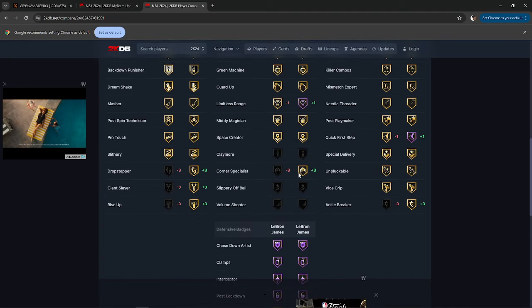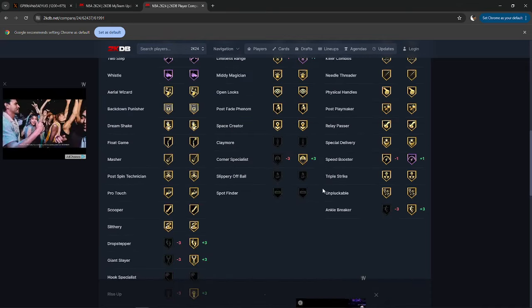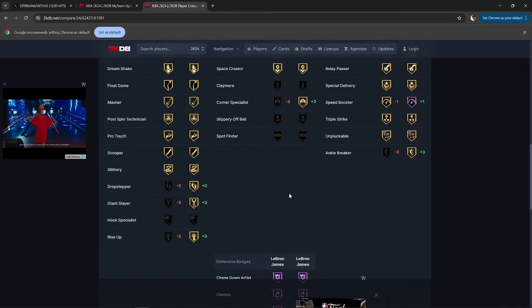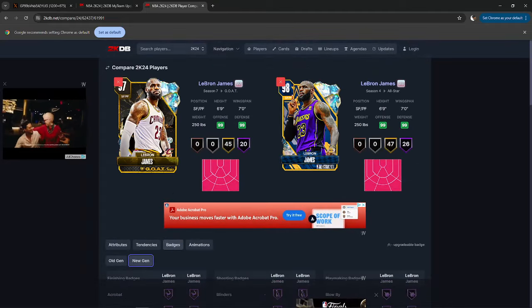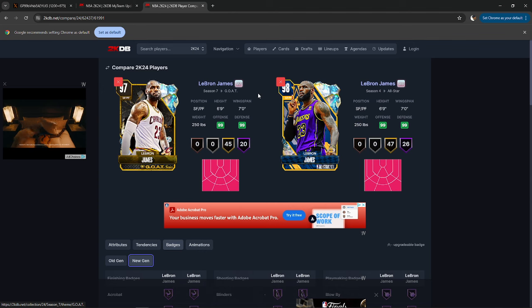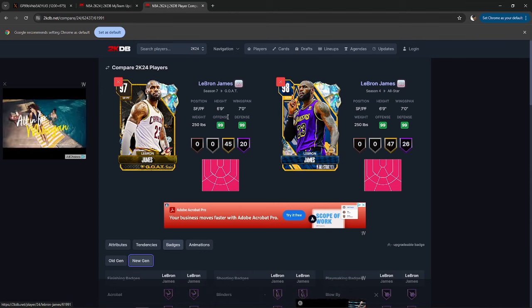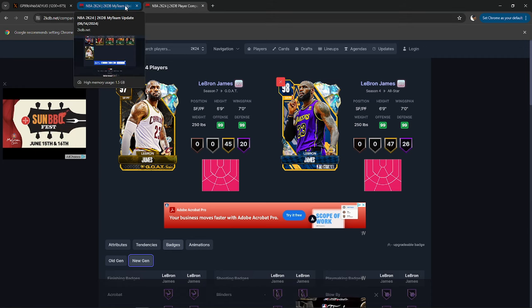Even badge-wise, he's missing corner specialist — nobody cares. Ankle breaker — nobody cares. He does have new gen. Drop step and post badges — nobody cares. All of the stuff that's important: these cards are virtually identical. Not having tray escape is a little bit of a bummer, but if you don't want that to affect you too much, go watch that video and you're welcome.